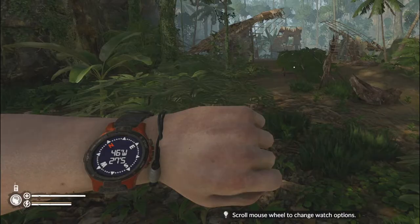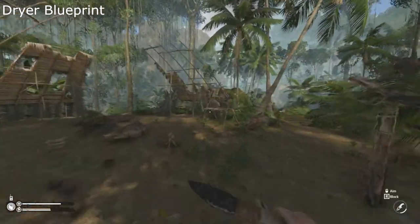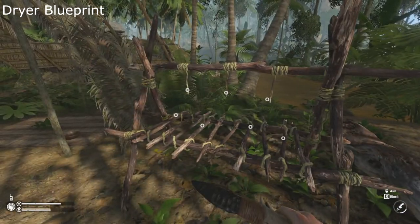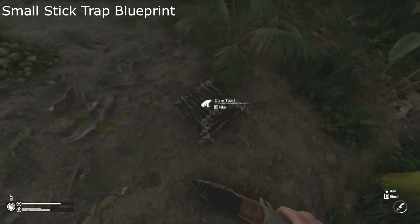The first two blueprints you will run into are hard to miss since they are at the abandoned village next to the first Awoska ritual site required to continue the story. At 46 West, 27 South, you can find the dryer and small stick trap blueprints.